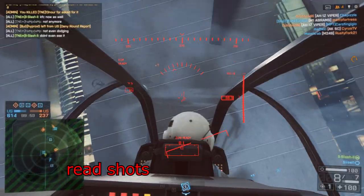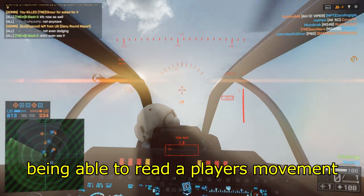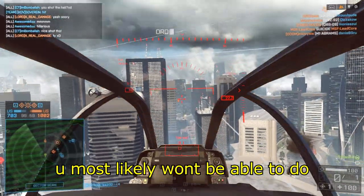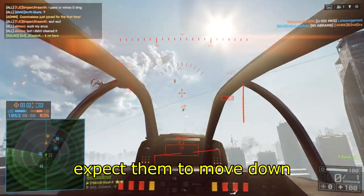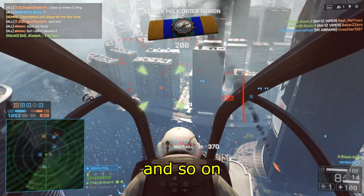But a good pilot will be very unpredictable, so these prediction shots won't work on them. This is where read shots come into play. Being able to read a player's movement comes with a lot of experience, which at the intermediate level you most likely won't be able to do. But generally, if you see the enemy nose down, expect them to move down; if you see them nose up, expect them to move up, and so on.